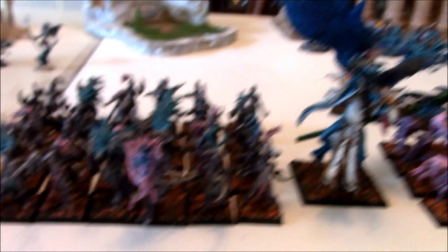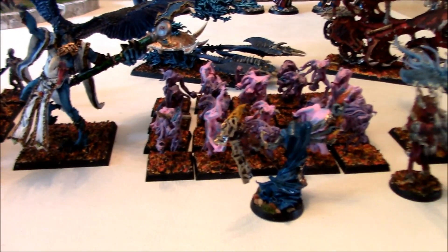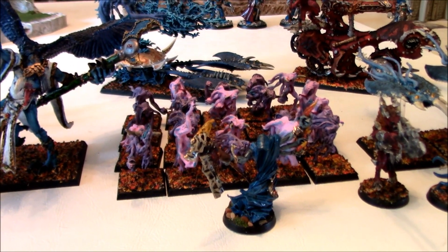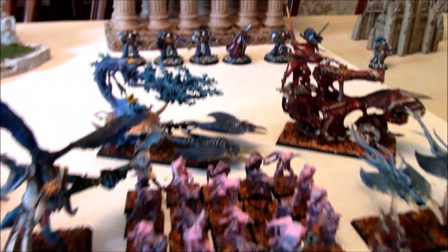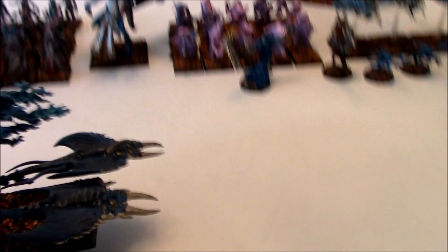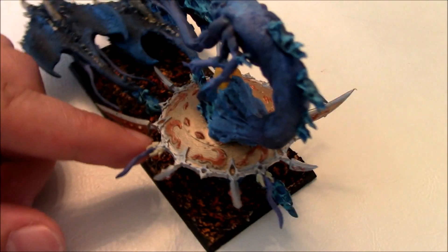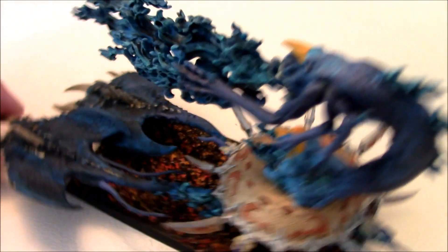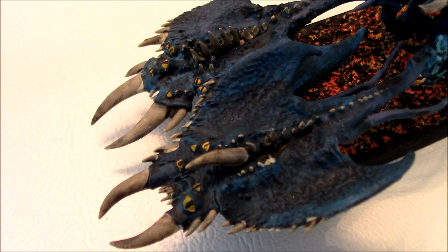In the front here we have Daemonettes of Slaanesh, a Lord of Change, the Changeling, and a horde of the older metal Pink Horrors. I actually don't like these models as much as the new ones but I haven't gotten around to replacing them yet — maybe someday soon. This is one of my better painted miniatures: the Burning Chariot of Tzeentch. I really enjoyed painting the little sigils and symbols on the disc and the Screamers pulling it in the front. They have those cool yellow eyeballs — very fantasy, and there's really nothing else out there that looks like that. Very unique miniatures from Games Workshop.